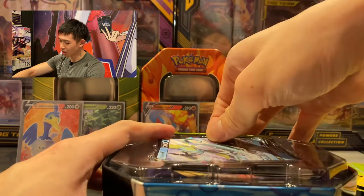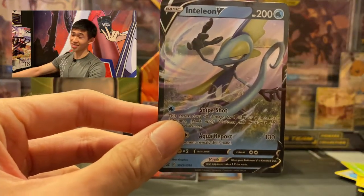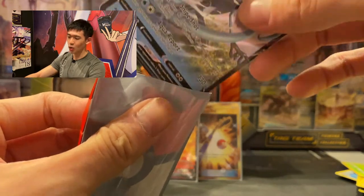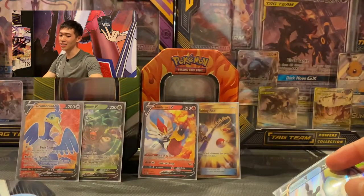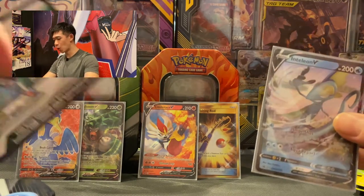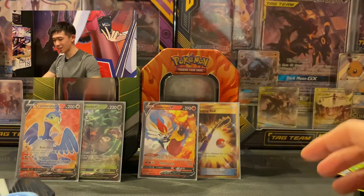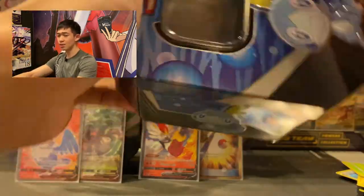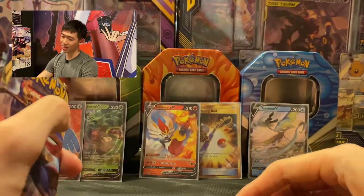In the Sobble tin we've got the Inteleon V promo card at the window — let's check it out. Inteleon looks very badass amongst all three starter evolutions, which is probably why a lot of people chose Sobble as their starter. Everything comes with the promo card, online code, and again four booster packs: Steam Siege, Cosmic Eclipse, and two Sword and Shield packs. Last packs for today!